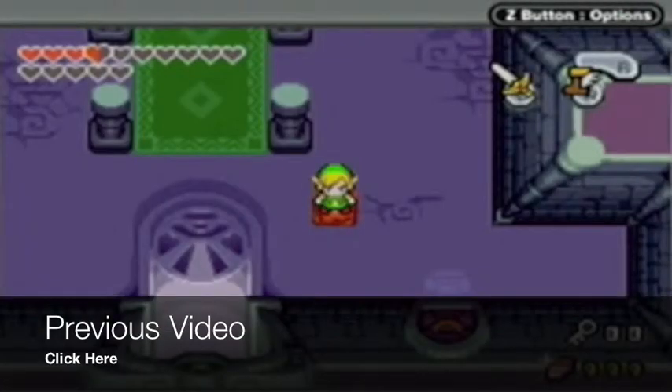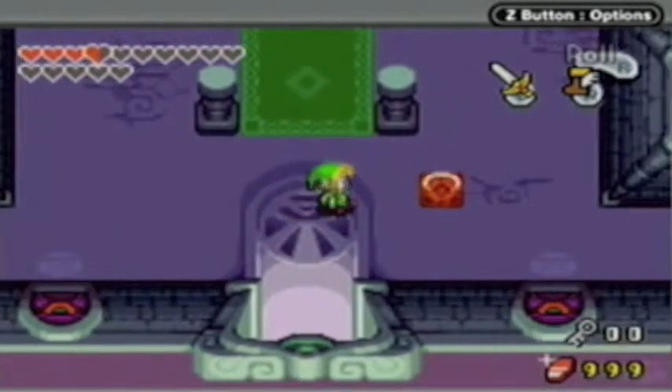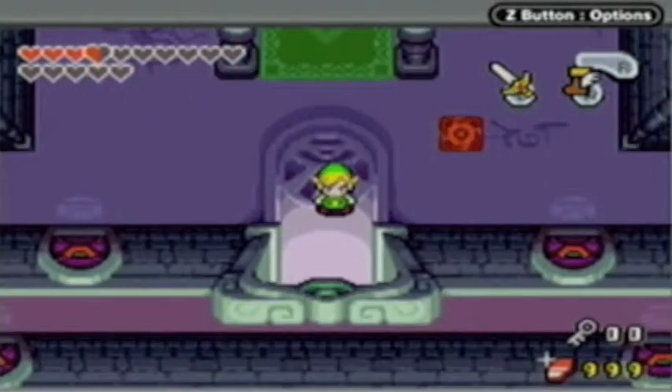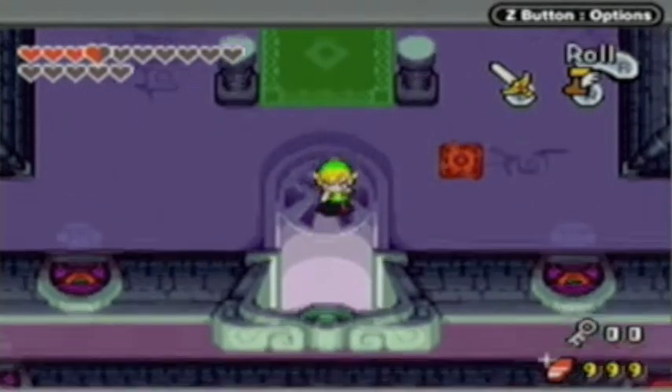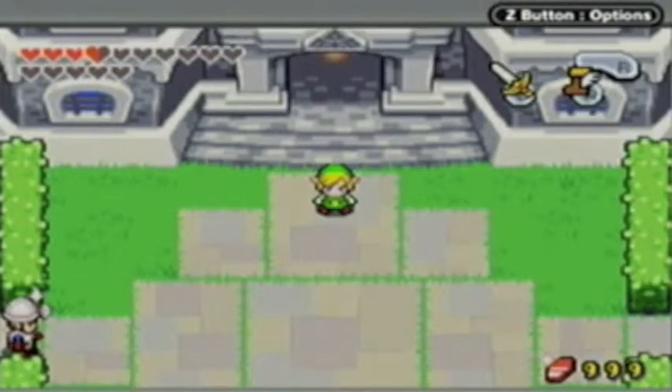Hello everybody, this is Mike1217, and welcome back to Let's Play The Legend of Zelda with the Minish Cap. I've just opened up the red portal, which, by the way, we opened up before we got the blue one — which is weird, because you usually open the blue one first. But anyway, we just opened up the red portal, we've gotten to the boss door, however we don't have the boss key, and I'm actually going to exit the dungeon now.